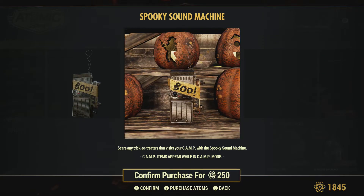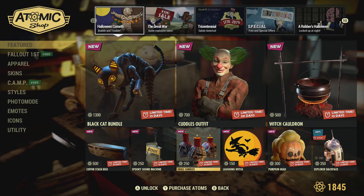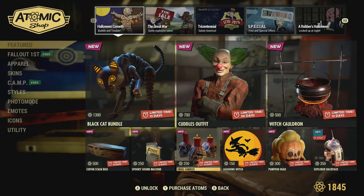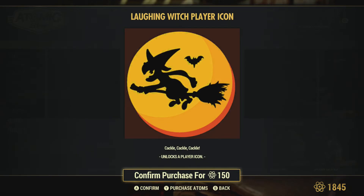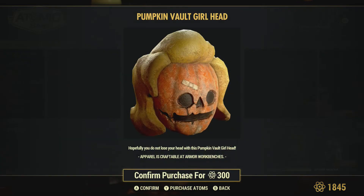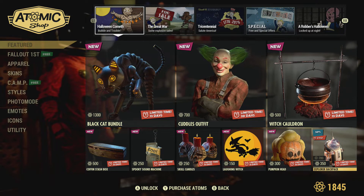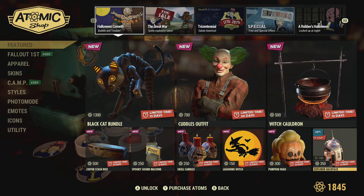This is the Sound Machine. As mentioned before, it's either the Smoke Machine or the Sound Machine right now - hopefully they will fix that bug. There's the Skull Candles - it looks like three different variants of the Skull Candle. There's the Laughing Witch player icon, a Pumpkin Head, and the Explorer Backpack which looks like it's on sale at 50% off.